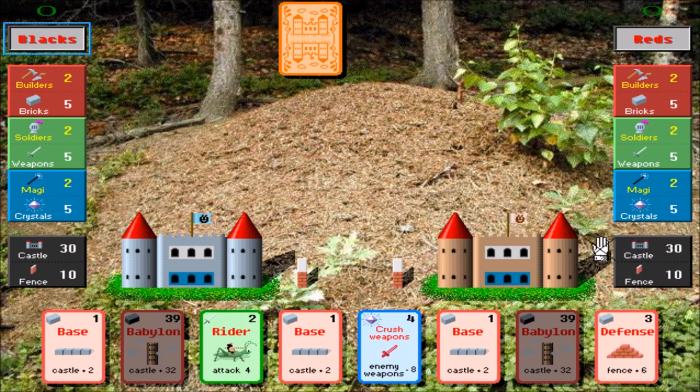Basically, castle is your hit points. Think of fences as shields — as you take damage, the fence will go down first, and then the castle will start taking hits should you get attacked. Every turn, you get the number of builders, soldiers, or magi along the top. Each player starts with a default of two. The bottom number is how many bricks, weapons, and crystals you actually have. On the top of the cards is the actual cost of playing them.